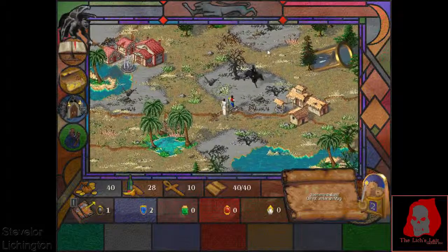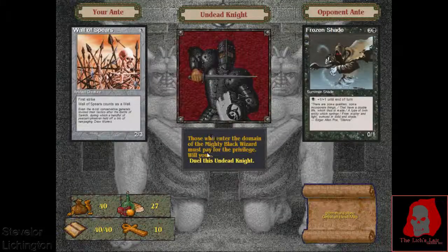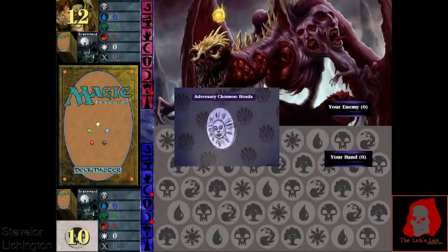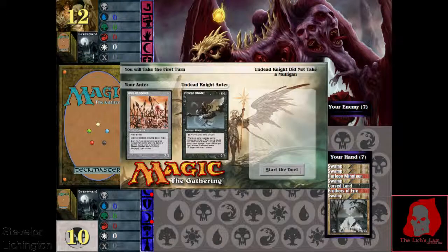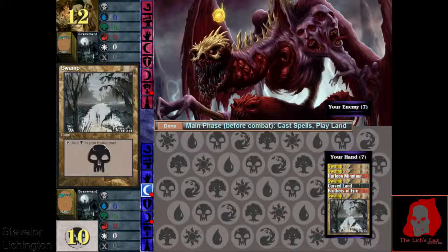White Mage really wants to fight us. I'd really rather fight this knight — there we go. This is gonna be a very difficult match for us, obviously. We drew a little poorly here, but we'll have to play it through.